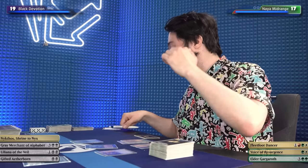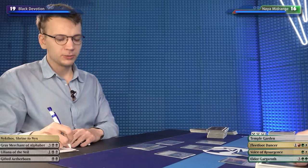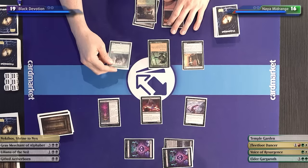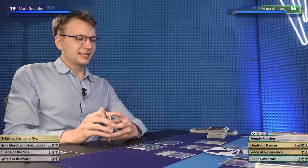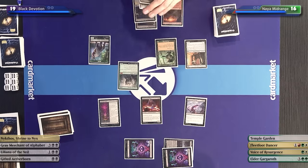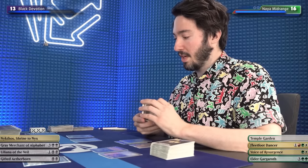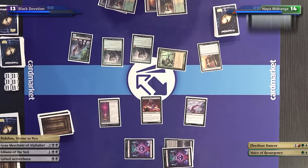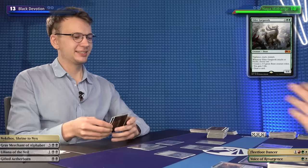Upkeep triggers. I would like to draw — stepping to my fate. I'd like to attack with an Elder Gargaroth. I'm going to make a 3/3 just to show I don't care about the life loss. I'm taking it — I need to keep my devotion around because then Nykthos does really unfair things. I'm really happy you didn't block because now I'll take two. And then I'll play another Elder Gargaroth. What a midrange joke that is. I'll gain a life for the beast too.